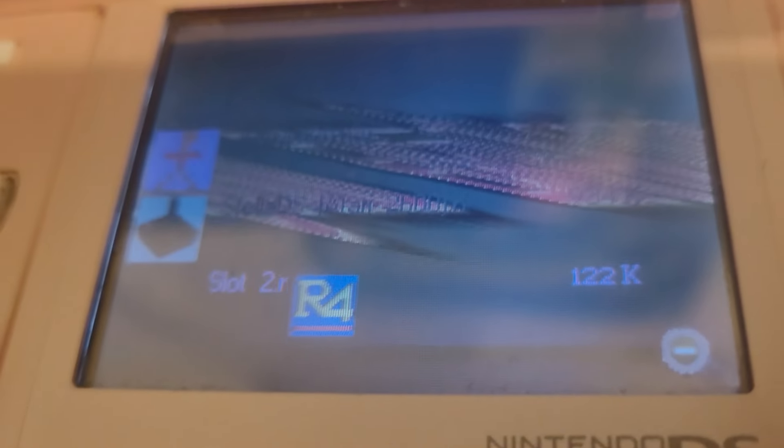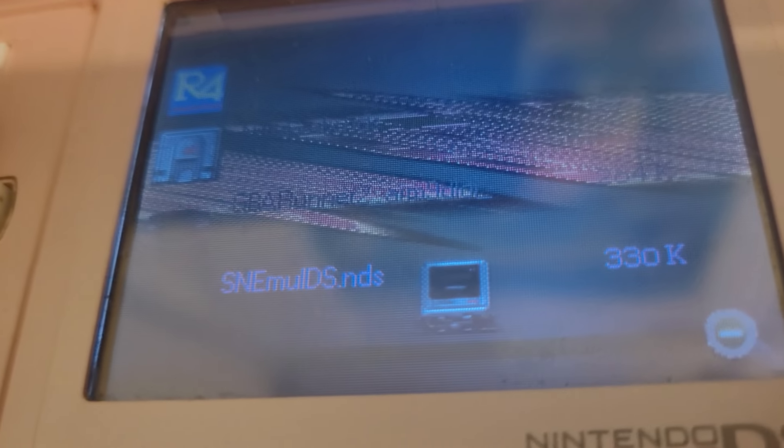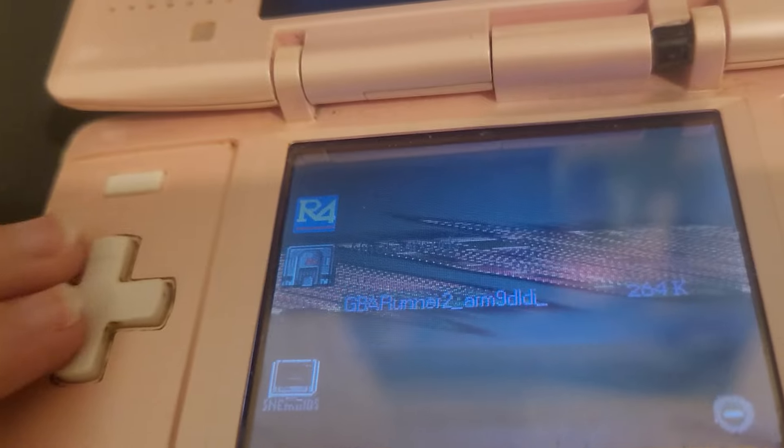Stellar DS, which lets you play Atari games. A slot 2 loader. Nitro Graphics, which is a PC Engine thing. GBA Runner 2. No matter how hard I try to play GBA games off this R4 card, it just won't work.